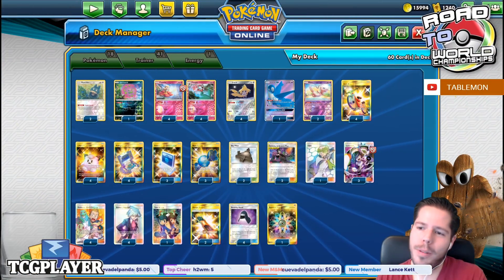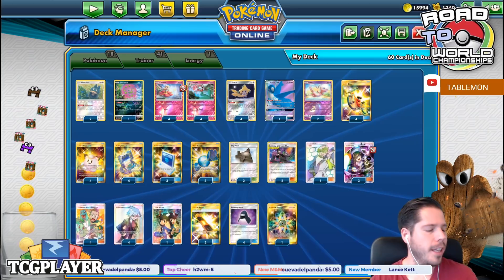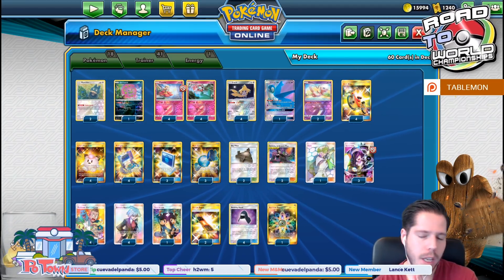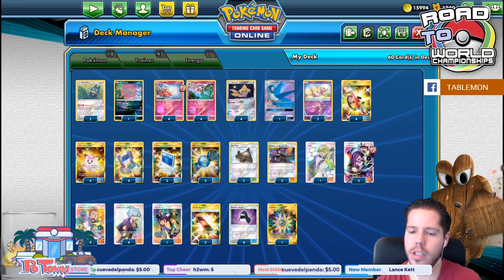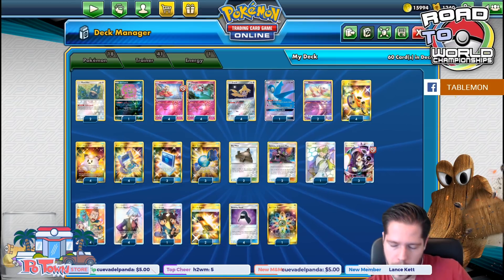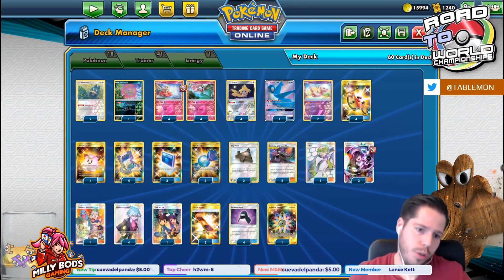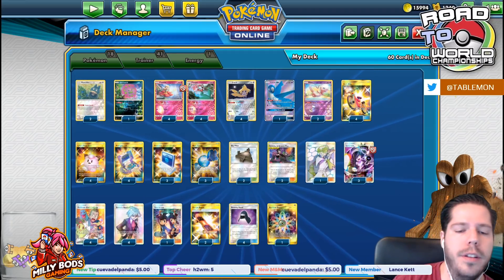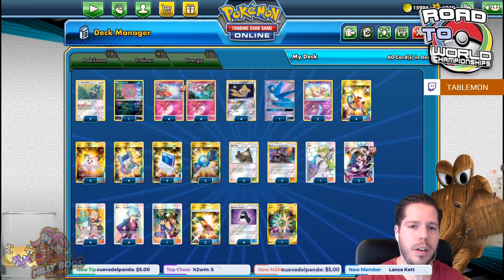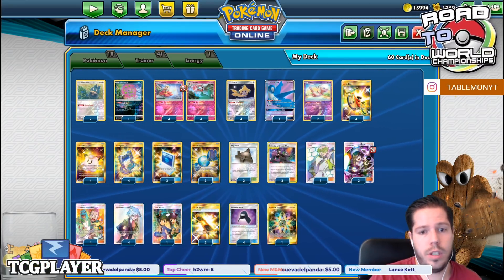Hello everyone and welcome back to a brand new day of Road to TCG World 2020. We are going to be continuing our tryouts of the top decks from LAIC and also interesting decks that showed up. Right now we are going to be playing with the 5th place deck by Andrish, which was the Flourges Dolls deck.